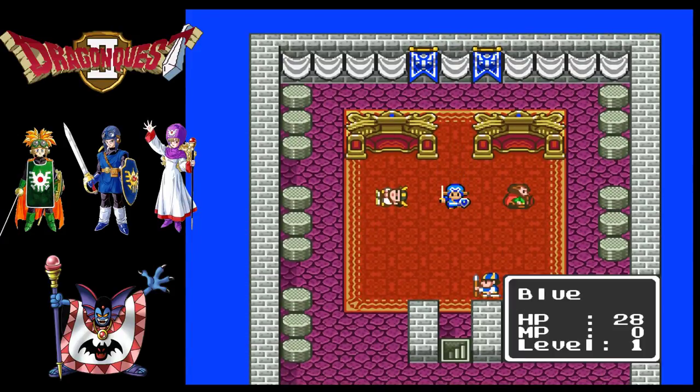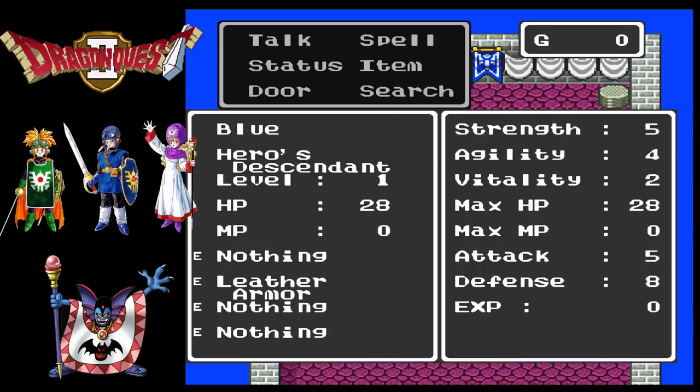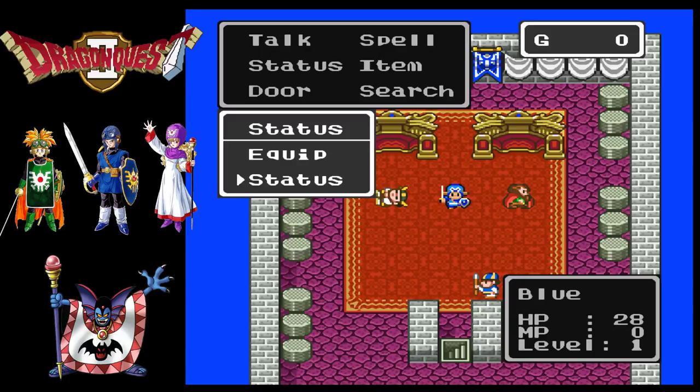So unlike Dragon Quest 1, we start a little bit stronger. We have better armor, but no weapon, and I think a fair bit more HP than you start with in the original Dragon Quest 1. This is the remake, so things won't be quite as hard, but Dragon Quest 2 is notoriously difficult - pretty much unarguably the most difficult Dragon Quest game in the series. That's one of the reasons why we're playing this Super Nintendo remake: it's going to speed up some of the leveling and lower some gold requirements, so it should be considerably less terrible.